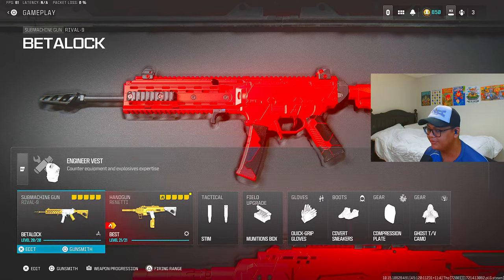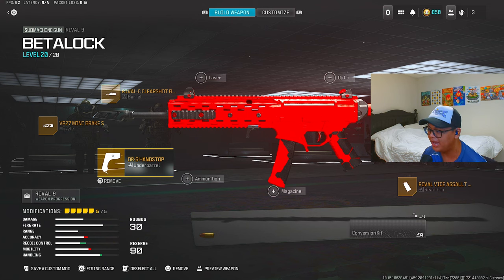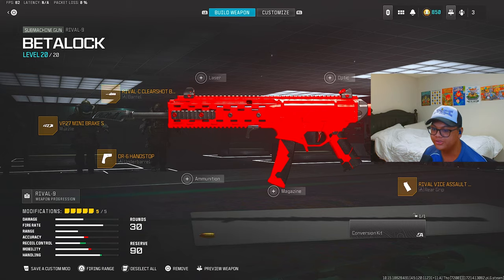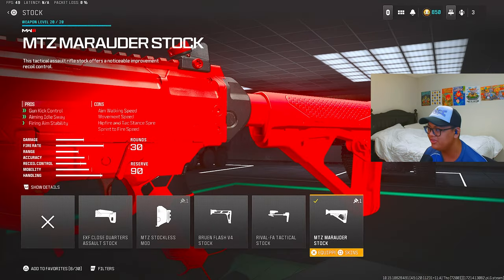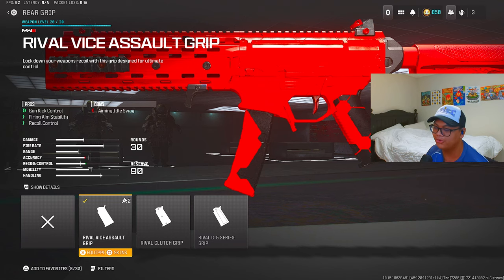For his Rival 9, he uses the VP27 Mini Brake S for the muzzle, the DR6 Hand Stop for the underbarrel, and the Rival C Clear Shot Barrel for the barrel. For the stock, he uses the MTZ Marauder Stock, and for the rear grip he uses the Rival Vice Assault Grip.